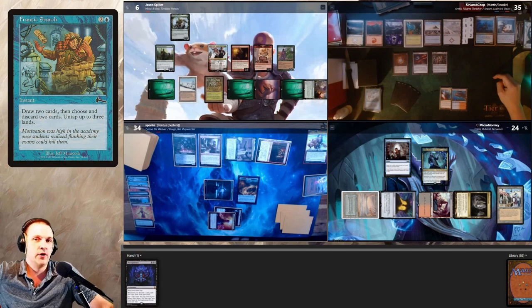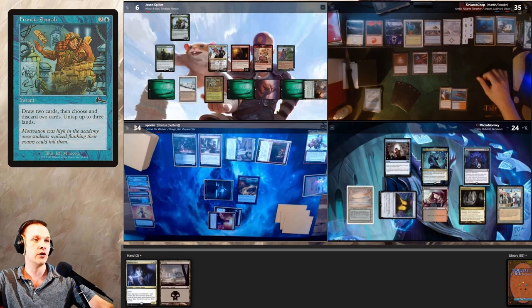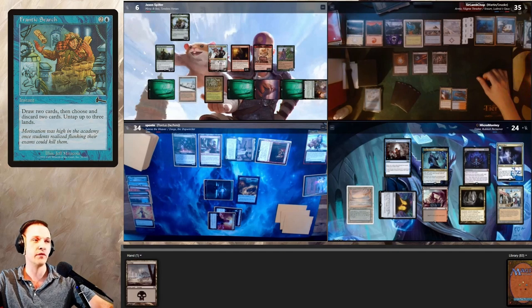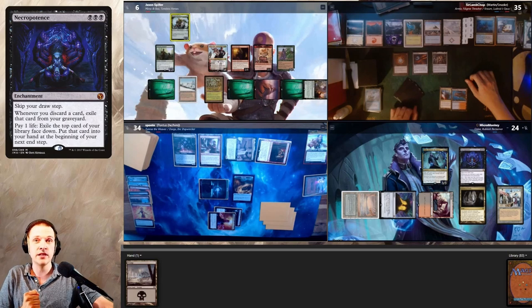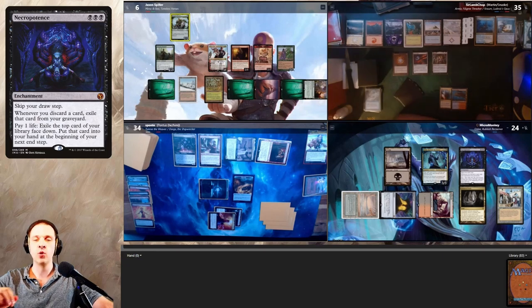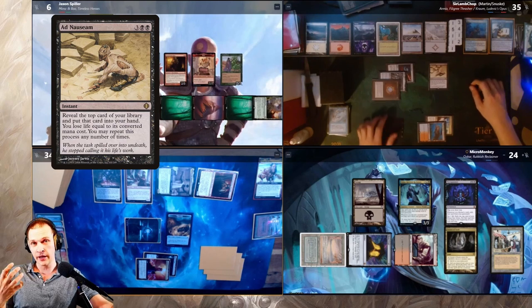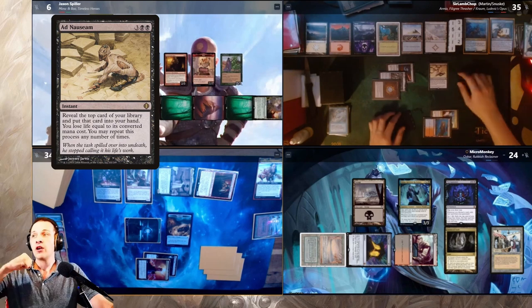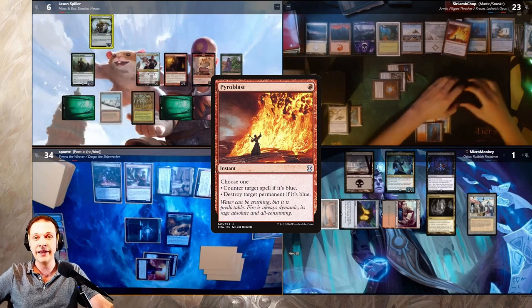Frantic Search resolves: I draw two and untap two lands, then I discard Necropotence and Notion Thief. I pay black-black and cast Necropotence. Notion Thief goes to the graveyard. Necropotence resolves. I play my land — a Swamp — then pay 23 life to go down to one life remaining, exiling 23 cards to put into my hand. In response, Armix casts Ad Nauseam!